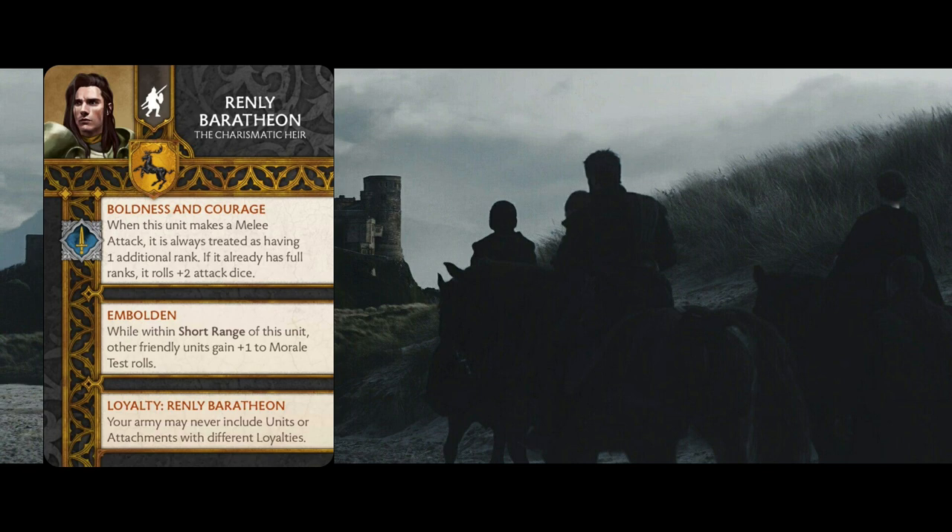The next ability that he brings is Emboldened. We've seen this on the Tully Cavaliers before, and this kind of puts Renly also in a midfield support role. He likes to fight and he likes to be clumped around guys so he can give that Emboldened bubble off to other people. The Baratheon morale isn't terrible, but it's not great either. So having everyone get as many opportunities as they can to take advantage of Emboldened is going to make sure that they stay around a lot longer. We're seeing a little bit of an attrition element in Renly.